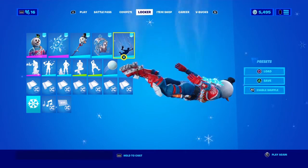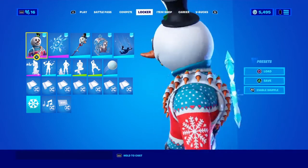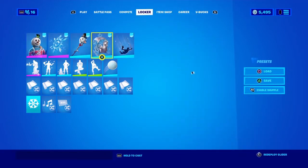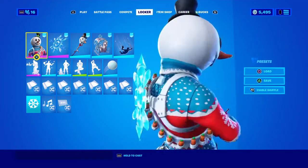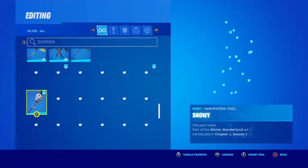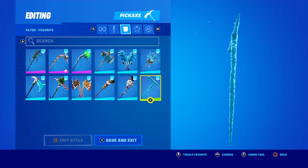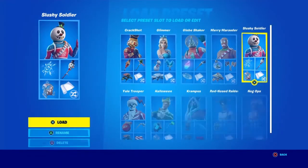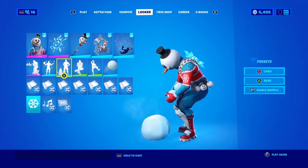And the Flaky skin — I honestly hope this skin gets more love this season, maybe like an edit style or a glider or something. I want more for this skin because I really love it. It's one of my favorite Christmas skins and all it's sold with is this Ice Cold pickaxe. I want it sold with more. By the way, it looks great with the Snow Day.